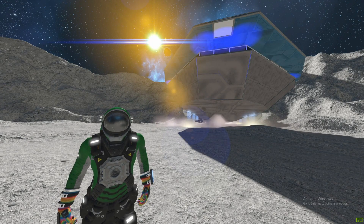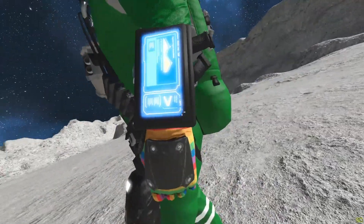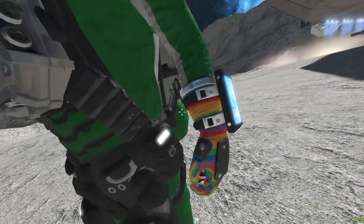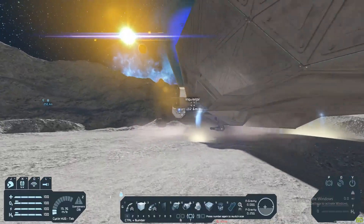Hello ladies and gentlemen and welcome back to some more Space Engineers. I am here on the surface of the moon with my beautiful rainbow gloves. Look at these beauties. And we are here today to do a bit of a physics test. You'll see here I have the Inquisitor, one of Zox's ships.